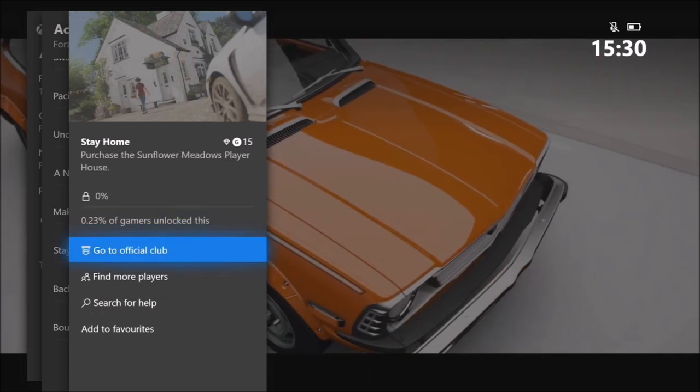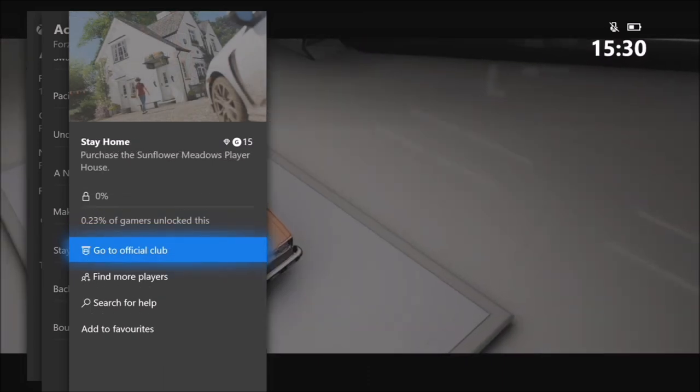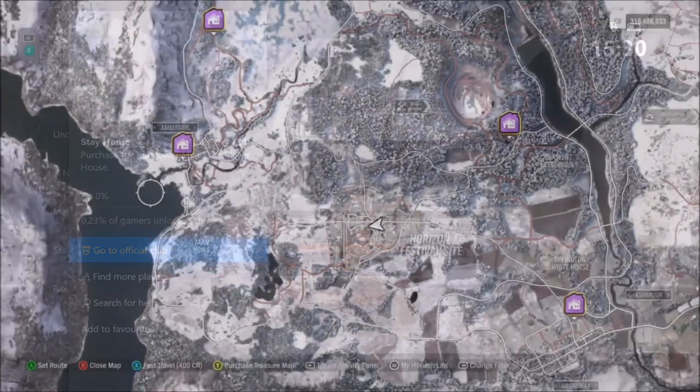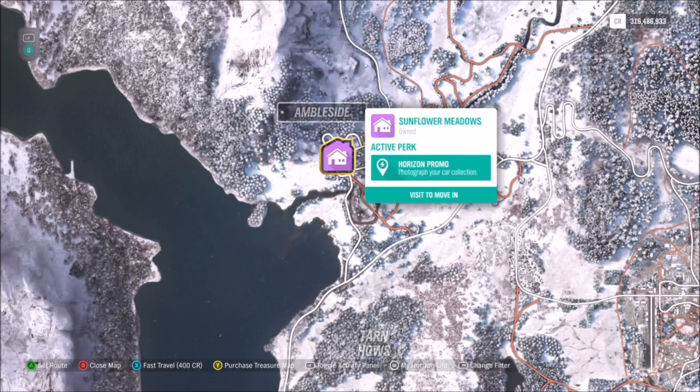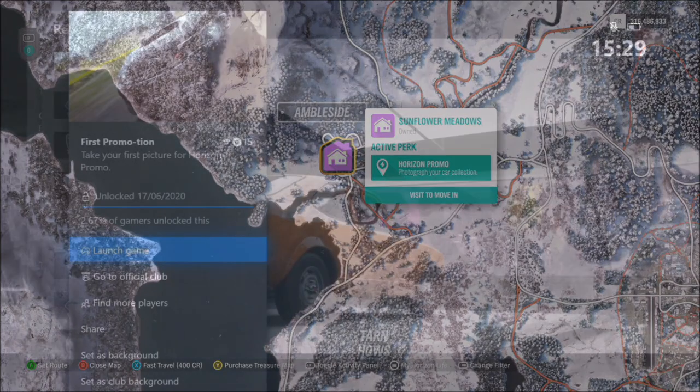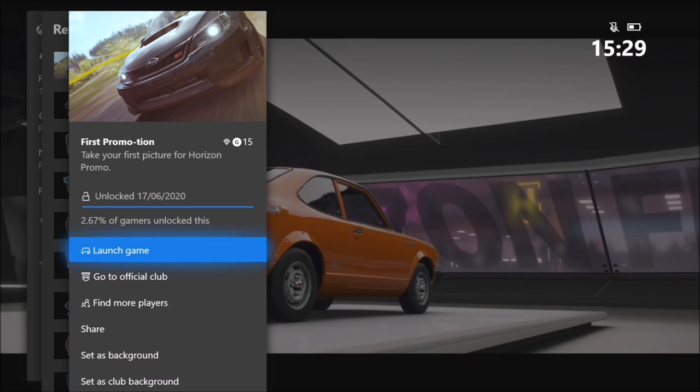We're going to start with Stay Home, which wants you to purchase the Sunflower Meadows Player House. Unfortunately this achievement is broken right now — there are some technical difficulties the guys at Turn 10 mentioned. I'm sure a lot of you already have this house. This house is important because you need it to unlock the next two achievements related to Horizon Promo. As soon as you've purchased it, Horizon Promo will be accessible. If not, every time you take a photo it won't register any completion for Horizon Promo.